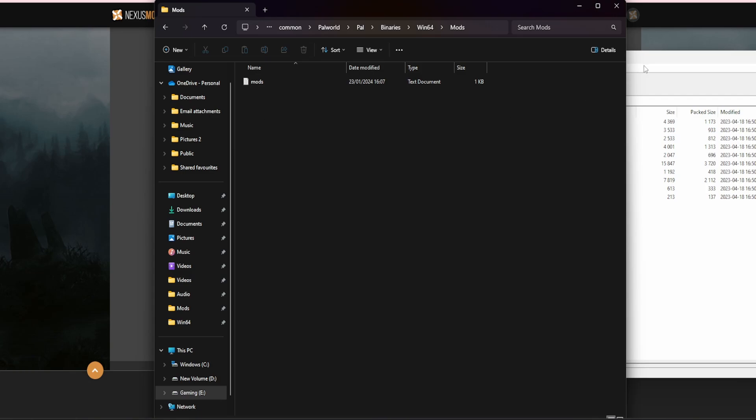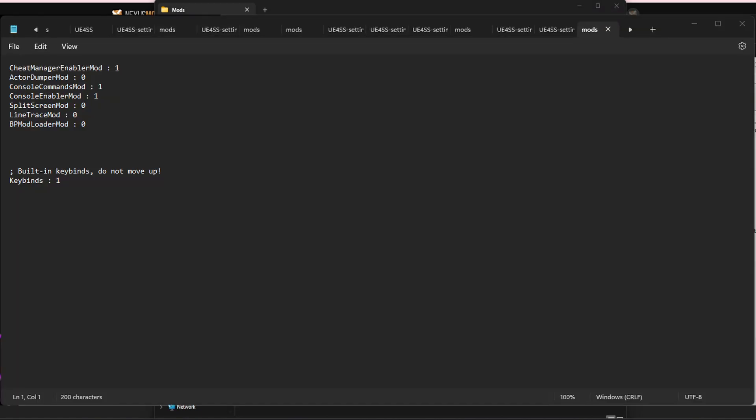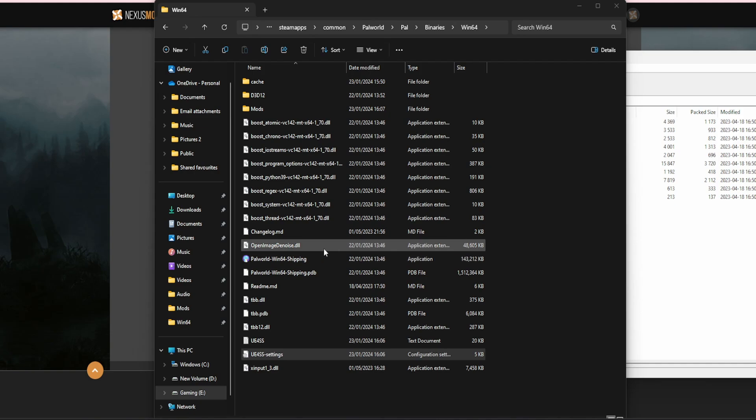Go into your mods folder and delete everything from in there apart from mods.txt — just get rid of all these. Double-click on mods.txt; you can open it in Notepad or Notepad++ or whatever's easier for you. Delete everything out of there as well and click Save. Now the next bit you might need to do — I was getting game crashes, so you can just do it anyway; I'm sure it's not going to make much difference.